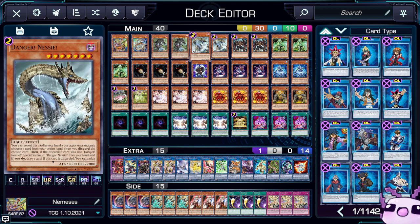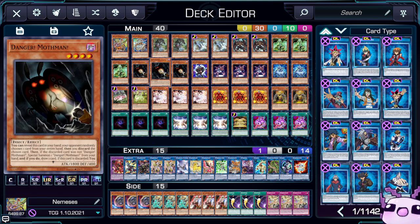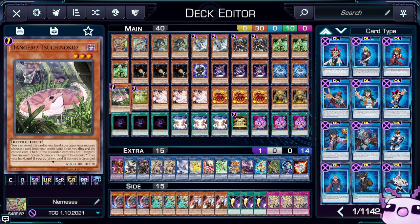Then we have two Danger Bigfoot, two Danger Nessie, double Destiny Hero Malicious — the main card you're going to be looping through — three Danger Mothman, one Celestial, triple Necroface, triple Ash, one Jackalope, and one Suchinoko.